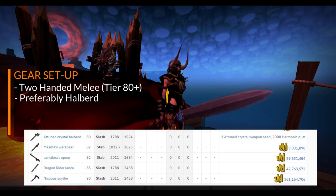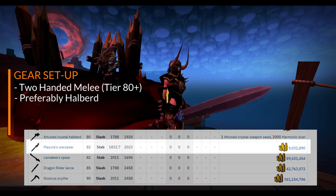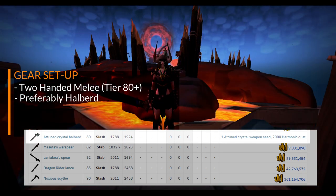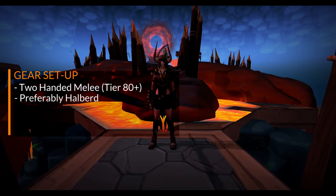A halberd is especially good as it gives you more opportunities to hit both Furies at the same time, and this will significantly speed up your kills. This leaves the following five halberds to choose from. Masuda's War Spear is the cheapest, although the Attuned Crystal Halberd is probably the easiest for Ironman to get — you can get a free Attuned Crystal Weapon Seed from Lady Ithil once you hit 90 smithing. In my example clips I'm using a Dragonrider Lance.